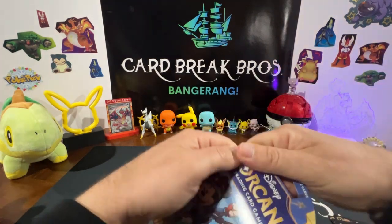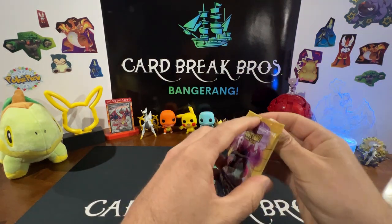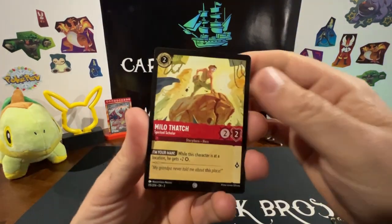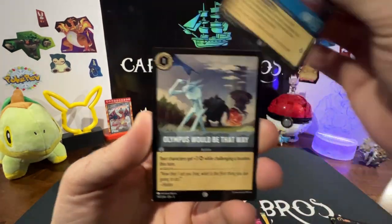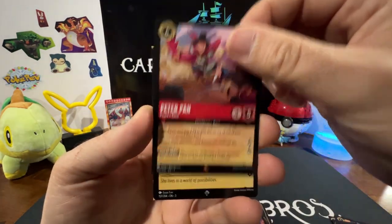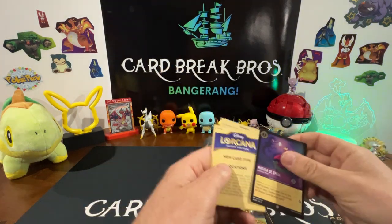One more here from Target, and then we'll move into our packs from the hobby box. One of these has got to have something — come on, we can do it. Boss's Orders, 99 Puppies, Robin's Bow again, Magic Broom, Peter Pan, Tinkerbell, Magica Dispel — she's been in like the last two or three packs.